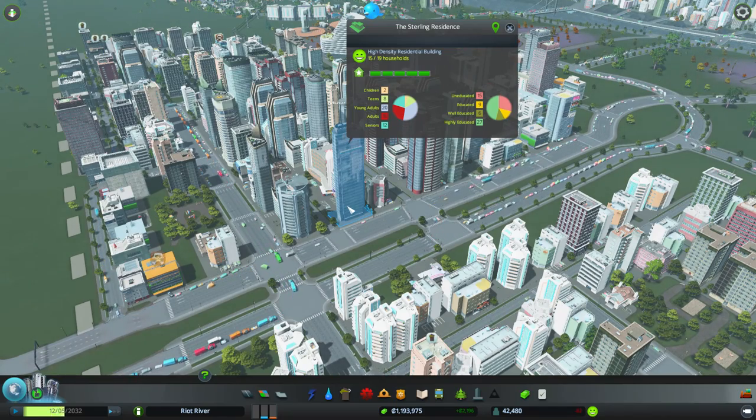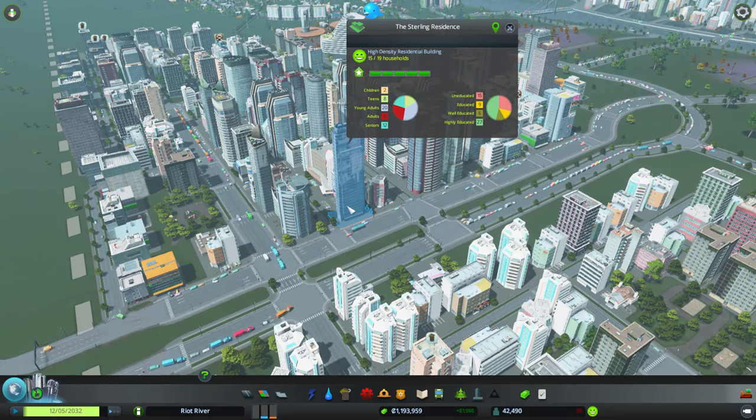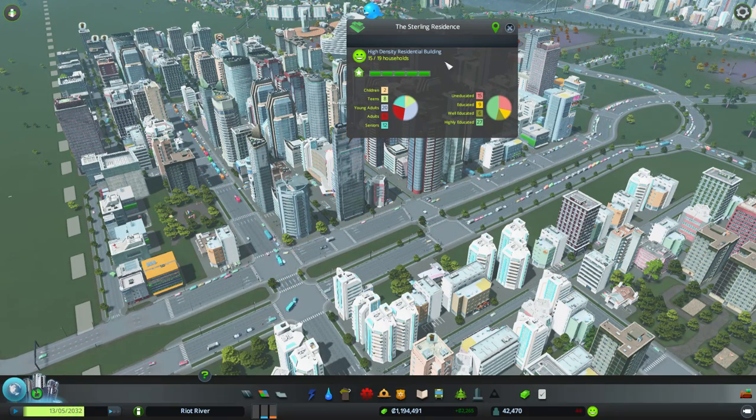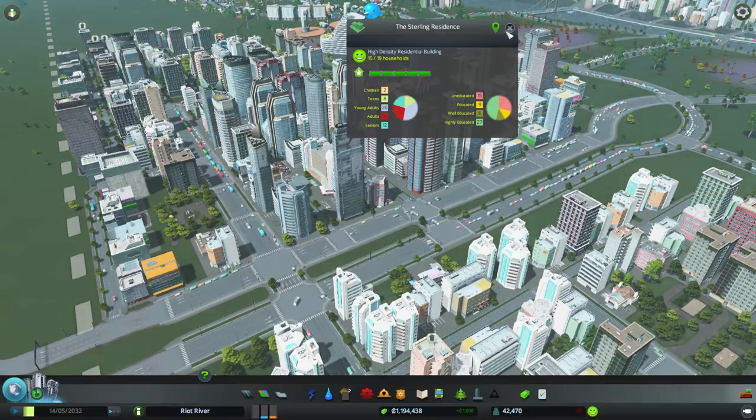15 adults and 12 seniors as well - that's pretty crazy. So there are actually four spaces in there but no one's going in there. Why is that?